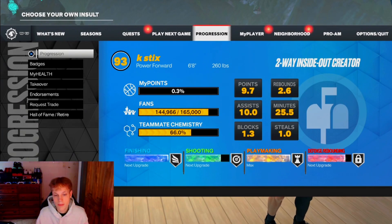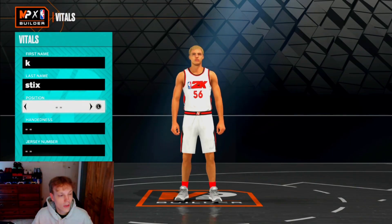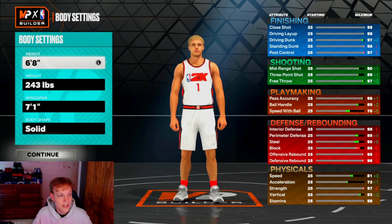I'm not gonna waste too much time, let's get right into the build video. To make him, you're gonna want to start off by going to Power Forward — that's very important. Jersey number doesn't matter, and right-handed — it's all preference, you can go right or left, doesn't matter. Go 6'8", 260 — this build is big.